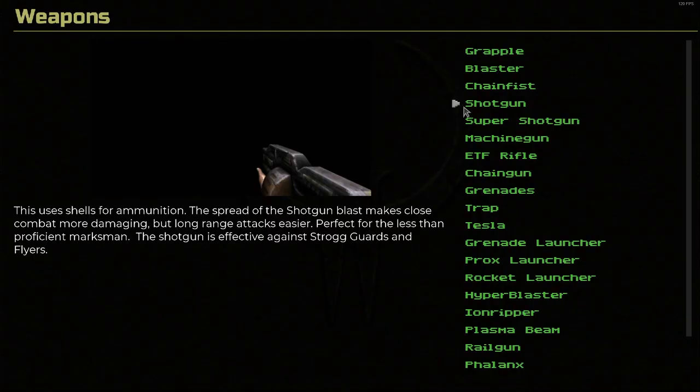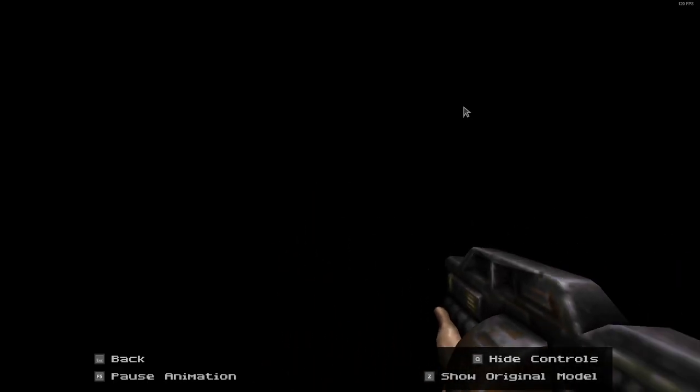The chain fist, I believe, was originally in an expansion pack for Quake 2. Shotgun. This uses shells for ammunition. The spread of the shotgun blast makes close combat more damaging, but long range attacks easier — perfect for the less than proficient marksman. The shotgun is effective against strong guards and flyers. Here's the original and remastered.